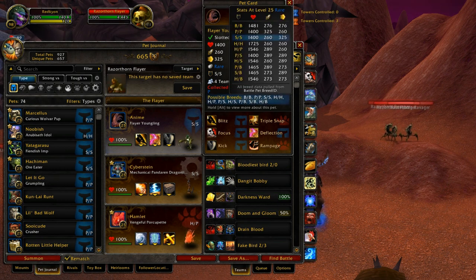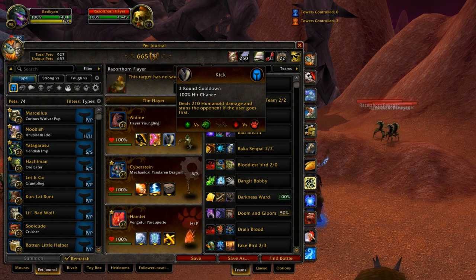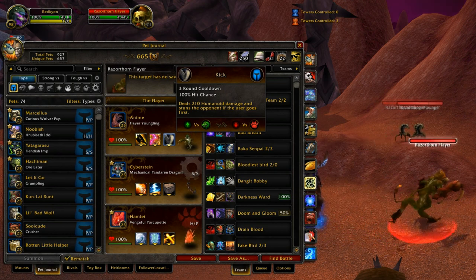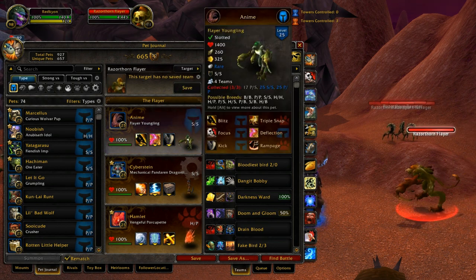I don't think you'd ever want to use the HH type. The main reason you want SS is that the SS breed lets you go first to use Kick. Kick is a three-turn cooldown ability that hits for about 210 damage — a little more than a single hit from Blitz, about 75% of a normal basic attack, which isn't bad. Its effect is that if you go first on that turn, you interrupt your opponent — basically a mini-stun — so you're doing free damage and can go first on your next turn too, as long as you outspeed them.